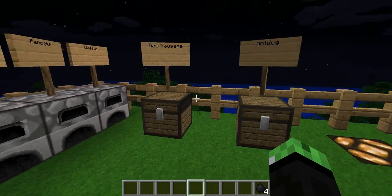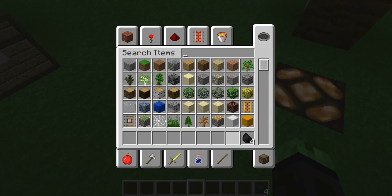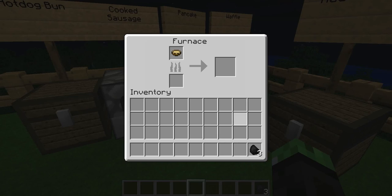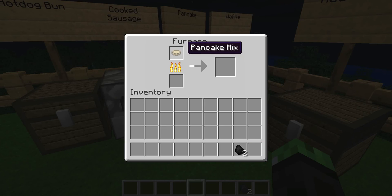To make a pancake, you're gonna want to put one piece of coal and the pancake mix into the furnace, and it's going to give you two pancakes.